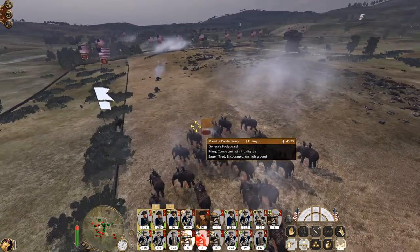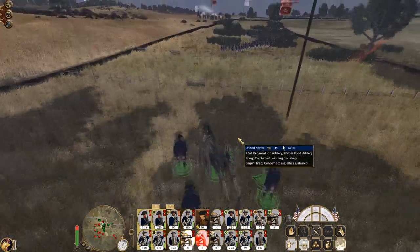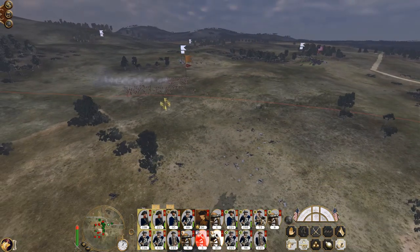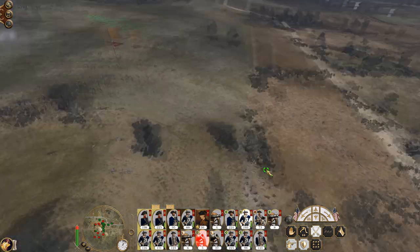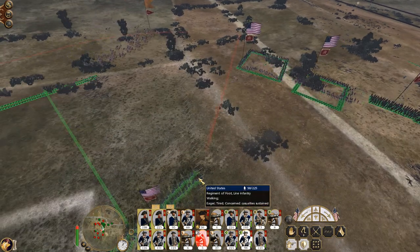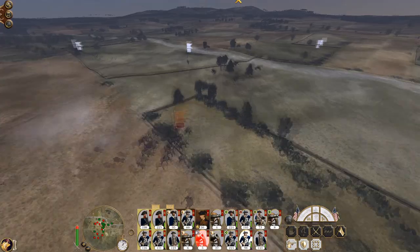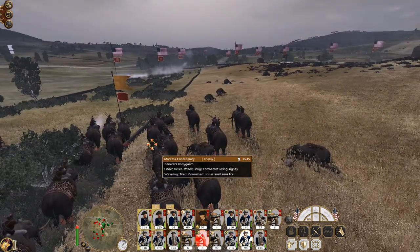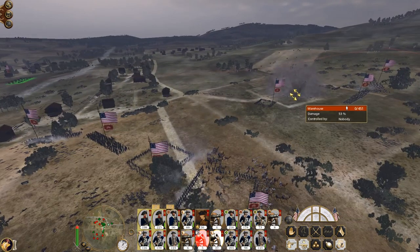That's one camel team dealt with. Let's keep them at range for now. I do have one gun team in position. This is a bit of a dodgy battle, if I must say so myself. Let's target the camel gunners. They've got within range to be engaged by my regular muskets.